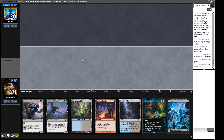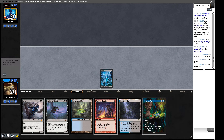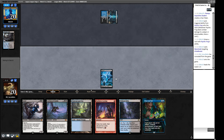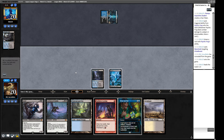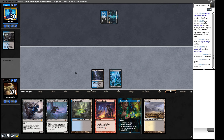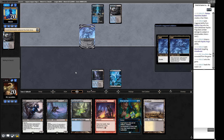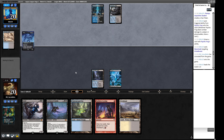Our opponent has their own Reanimates, so maybe we put in Fairy Macabres instead of Pushes. We have Faithless Lootings but with Bowmasters we don't need to put stuff in the graveyard as much since we have Show and Tells. I don't think we're just firing off Faithless Looting — what is that actually doing for us when we already have the plan? I'll play the Swamp. They get to Grief us with a Psychic Frog — we're the ones getting griefed now. This is obviously a disaster.